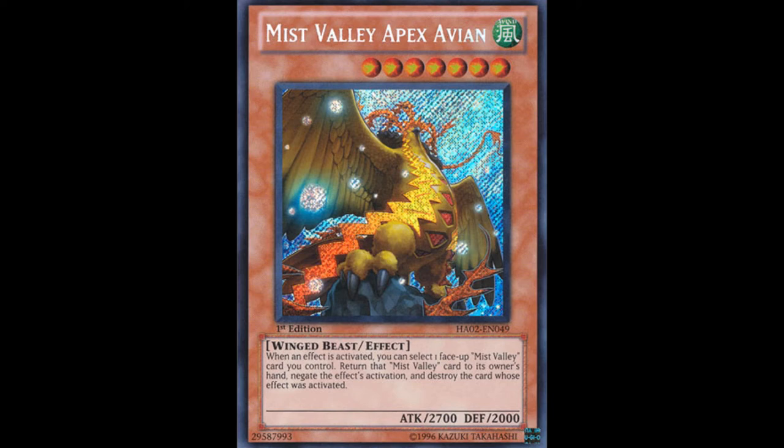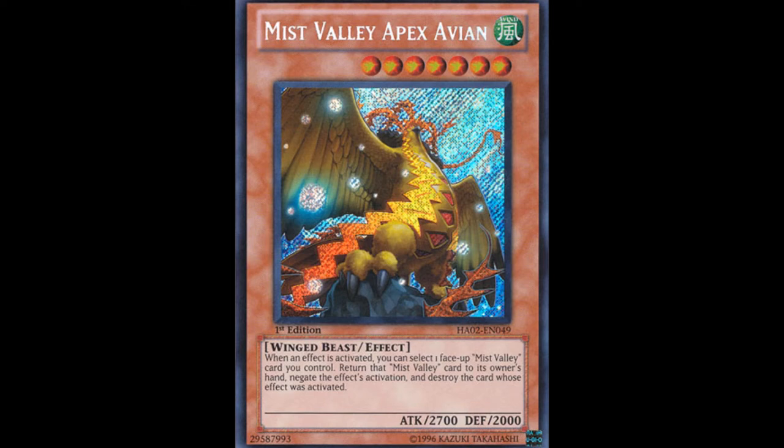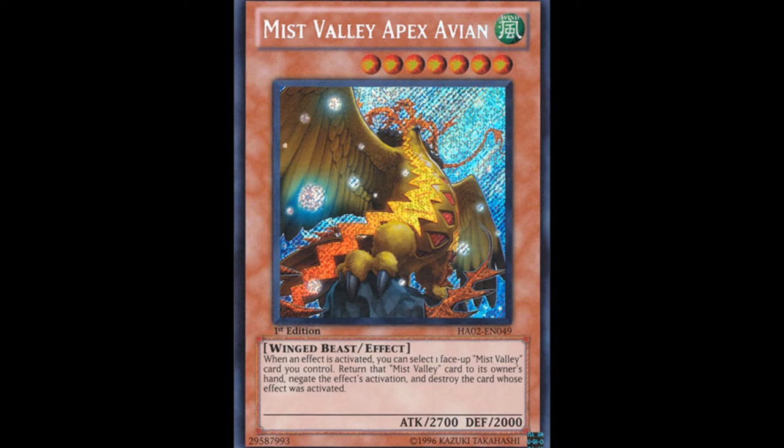He's easy to summon because the scales of Magicians are one to eight, so they can pretty much pendulum summon anything that's level two to seven. He would be a real strong resource for Magicians because, with all these strong decks running around, having a once-per-turn negate could definitely be very helpful. Even if it's not like one of those crazy hand traps like Ash Blossom or Solemn Strike, it's kind of like a one-card answer to a lot of things. Going first, it definitely has the potential to put your opponent in a predicament simply because you have a negate on board.